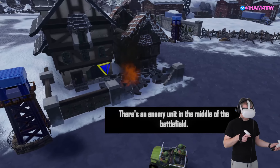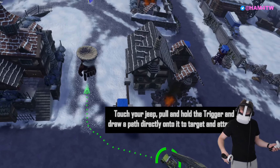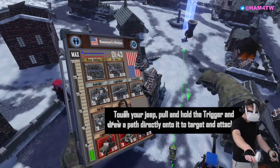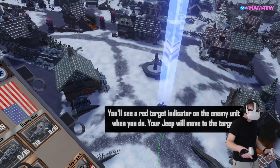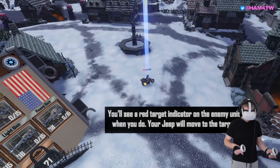There's an enemy unit in the middle of the battlefield. Touch your jeep, pull and hold the trigger, and draw a path directly onto it to target and attack it. You'll see a red target indicator on the enemy unit when you do. Your jeep will move to the target and attack as soon as it's in range. It's like toy cars!